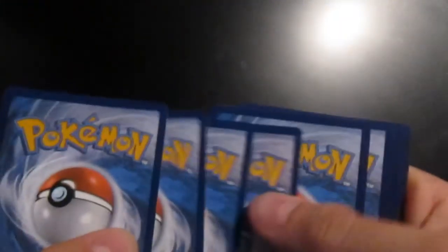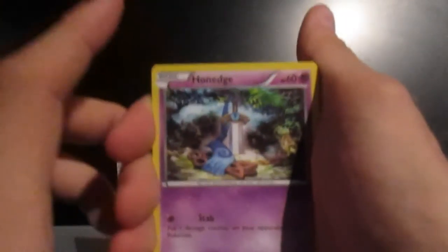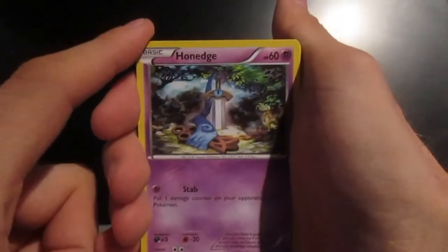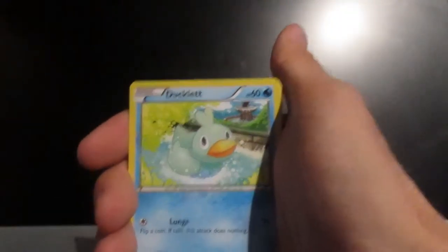Let's crack open this pack. Not too bad. I do like this card first of all to begin with. Discard the code card to one side. And here we go, ladies and gentlemen. So we've got Honage - pretty cool. We've got all three stages of this as well, which is sick. If you can get another three stages that would be dope. I'd love that.